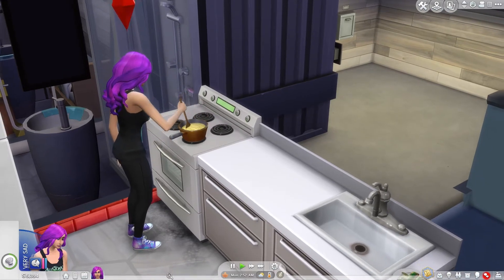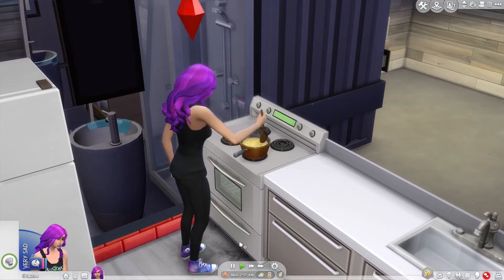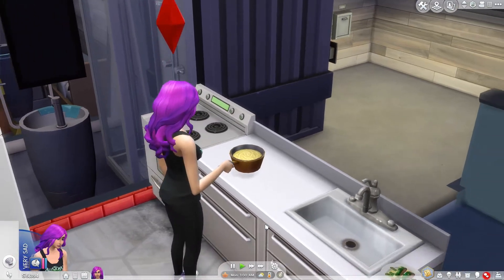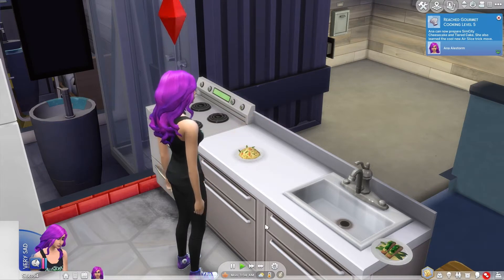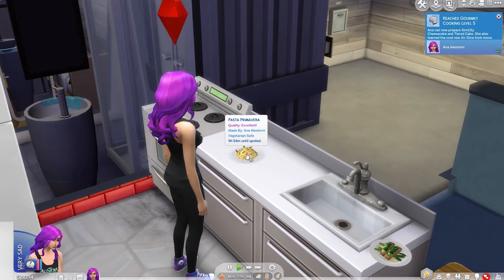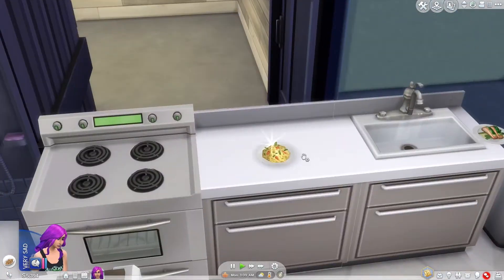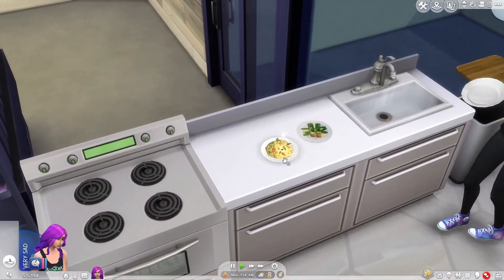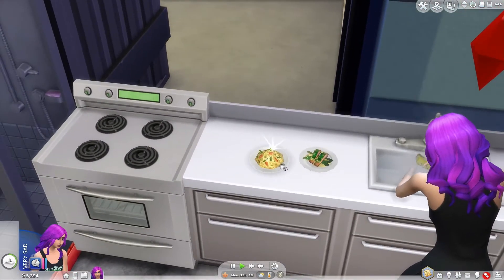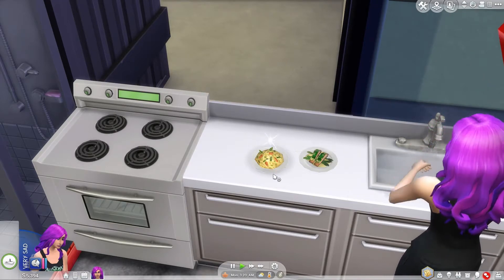Alright, so she chops up the bell pepper — hey, I use bell pepper too! Puts it into the pan, stirs it up nice and smooth, adds some salt, stirs again. This actually is pretty similar to how I cooked it. Level five — heck yeah, we made some excellent pasta primavera! It actually doesn't look ugly — not as ugly as the salmon — this actually looks like something you would eat.